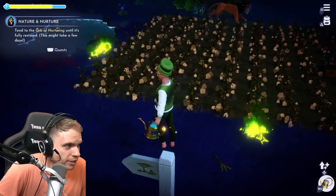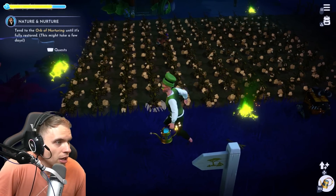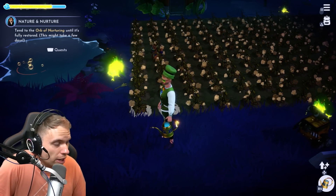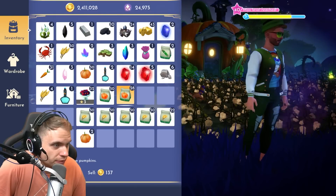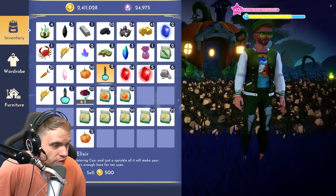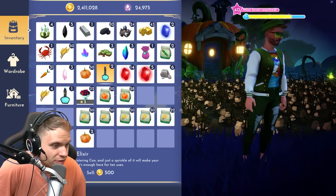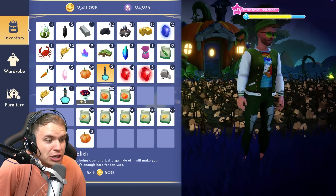Alright, I just planted a bunch of pumpkins — there are 10 pumpkins in each row. Let's see what the item description says: 'Add this elixir to your watering can and just a sprinkle of it will make your crops grow instantly. There is enough here for 10 uses.' And the bigger one has 25 uses.